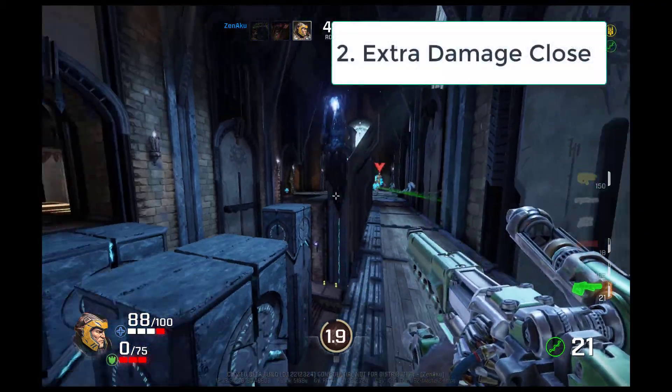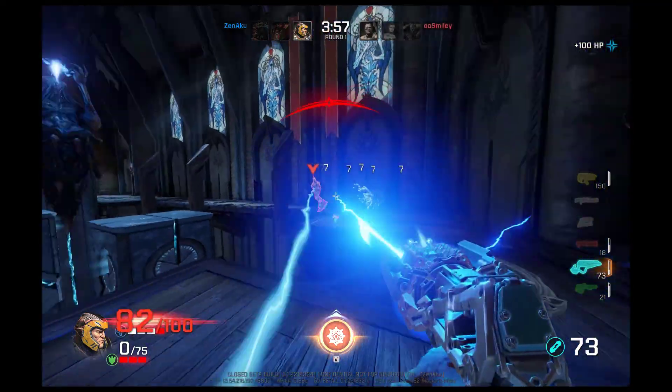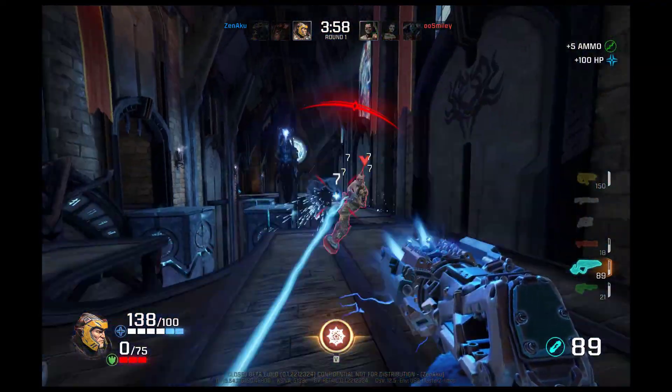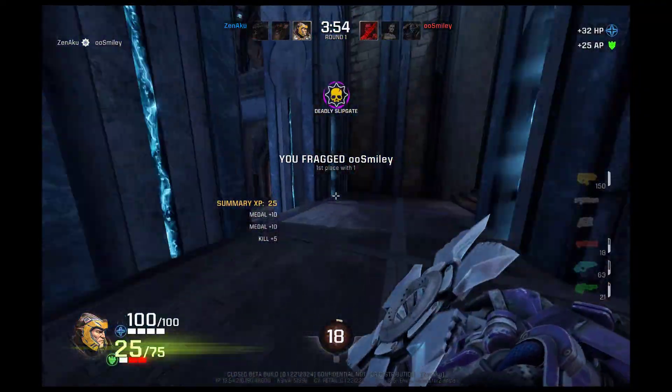Another way to use it is in close range situations when you have the rocket launcher and you want to double down on damage. After you shoot a rocket, if you also cast your orb at the same time, the rocket will explode and you can do extra damage — enough to potentially get the kill in very close situations.